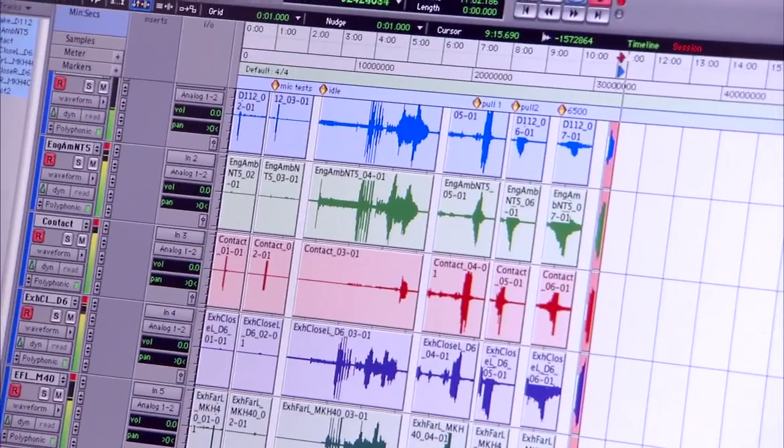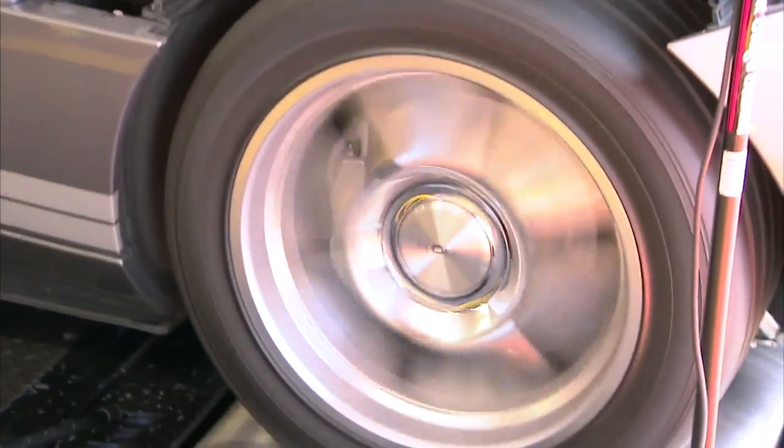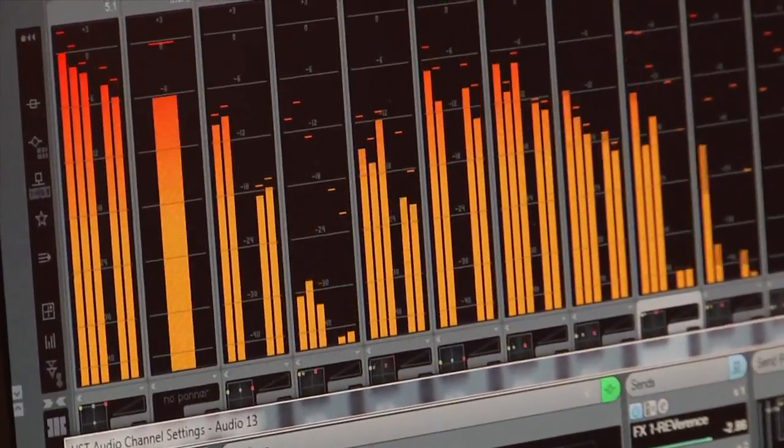Every car is different and we'll spend some time walking around the car at first, trying to work out where the cool sounds are — what really captures the sound of that car. Then we position multiple microphones on each of those sources to get different perspectives, so that when we bring it back to the studio we can reproduce the sound of that car. The audio sessions allow us to have the car sound real in-game, and the dyno session really allows us to push it to its limits.